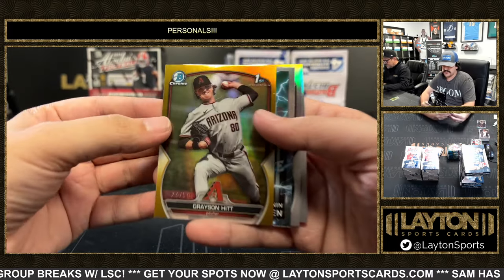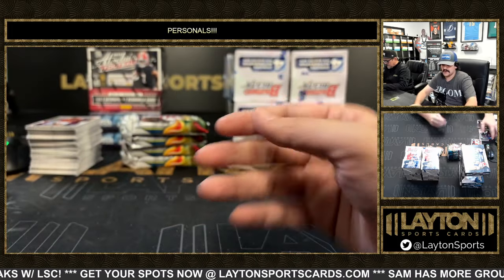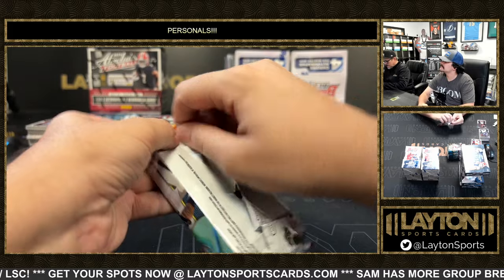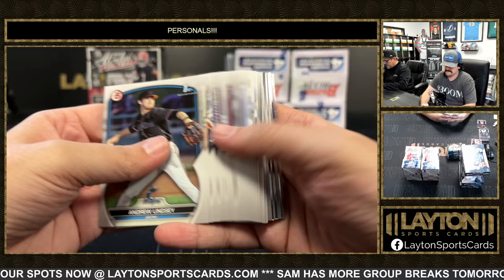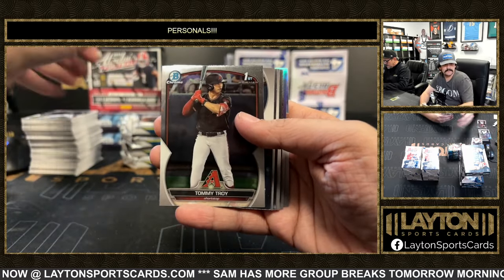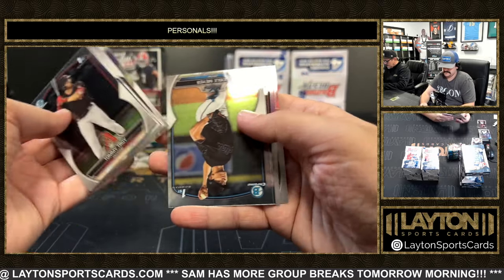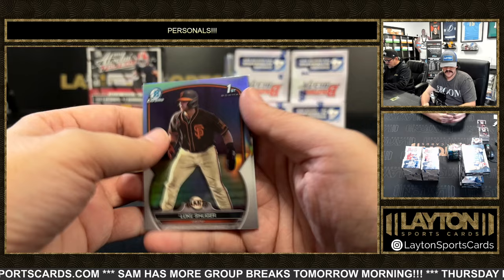There's another gold — going to be Grayson Hit. First base, Kevin Sim, Die on Jorge. Refractor first is Luke Schleiger and Lucas Gordon.